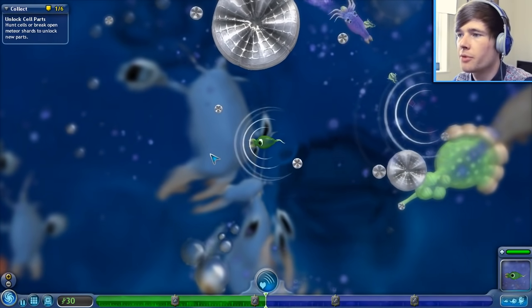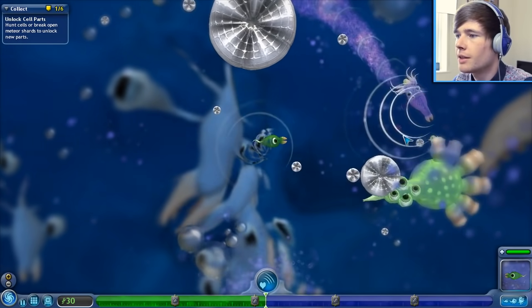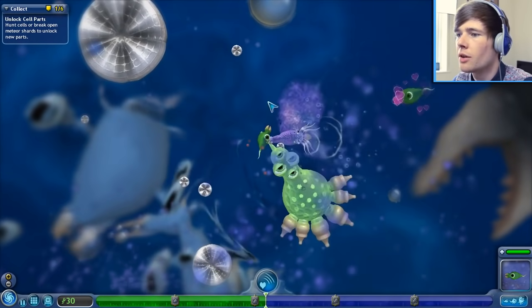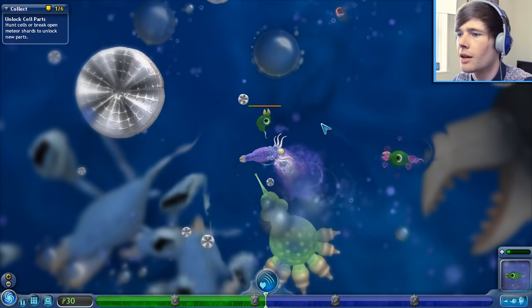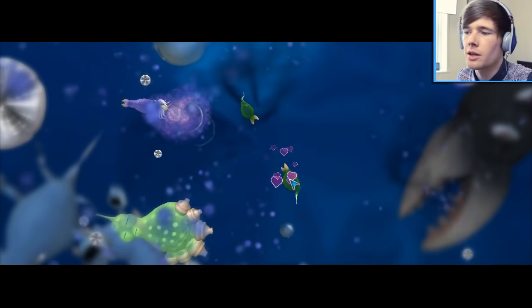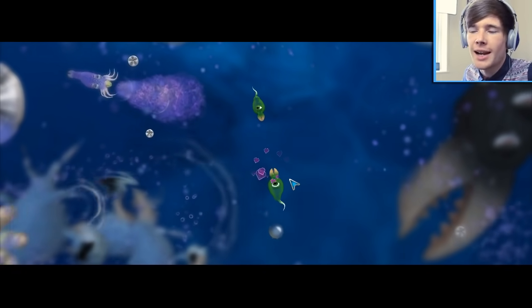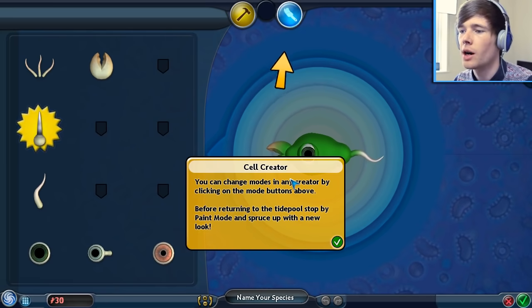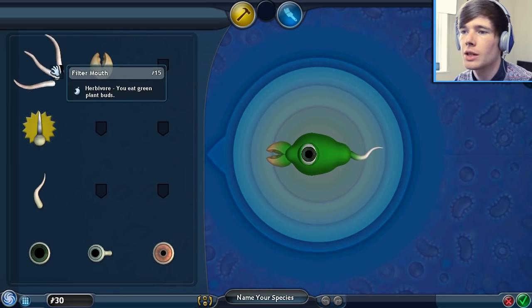Let's call a mate - we're about halfway through the process. My mate is over here. Stay away from me - don't suck out my insights! I'm trying to find my mate over here. Oh my God, I almost got eaten from the inside out. That's gross. Let's create our cell. We need to add more eyes - one eye is not enough, okay? We've got a new part to add as well. You can change modes, you can paint them - it looks really cool.